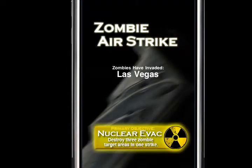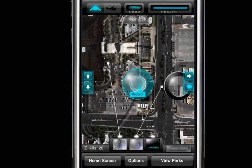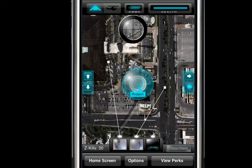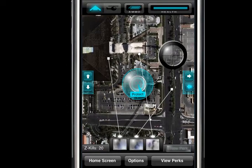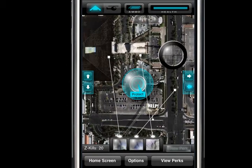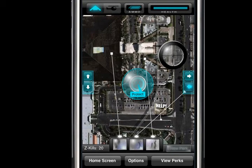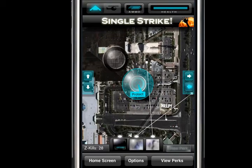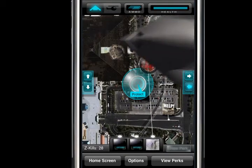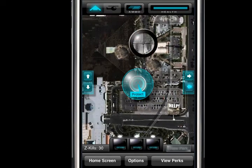Vegas is a good city to blow things up in. Here we are in the game — you want to protect this central area. You've got these little spy cams showing aerial footage of zombies running around the city, pointed out by lines in the square. You just want to blow up these guys — boom, blammo. When you blow up stuff, it takes a big chunk out of the background.